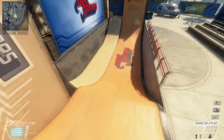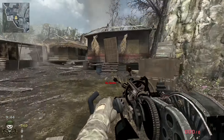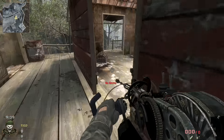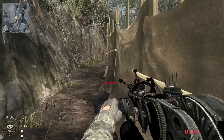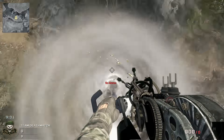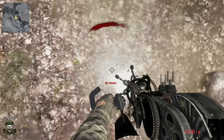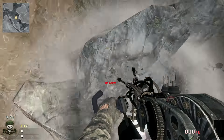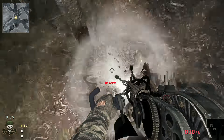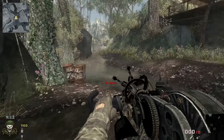Coming in at number three — which I honestly believe is the best looking map in Treyarch's history — is Jungle from Black Ops. Jungle was my favorite Call of Duty map ever. The map was absolutely beautiful; it reminds me of Shi No Numa from World at War. It looked great on Xbox 360, but on next-gen graphics it will look absolutely amazing — we've seen this with Advanced Warfare and Ghosts where maps just look so much better now.